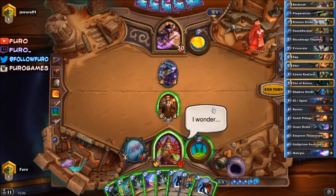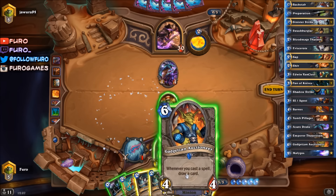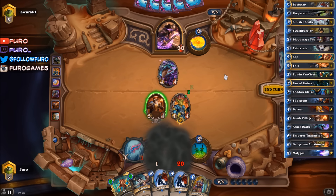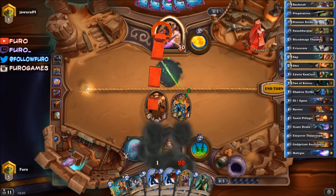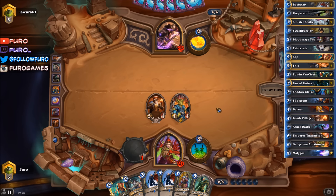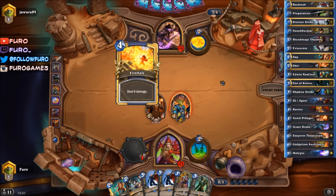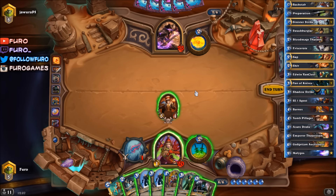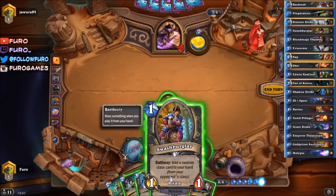Let's just play the Auctioneer now. Then we will draw two cards - I get the best deals anyway. There's a Swashburglar, and there's an Edwin. Five in the face. He's definitely targeting the Auctioneer now, but he has lost one Frostbolt, one Torch. So maybe he needs to use a Fireball here. There you go, that's a Fireball. Another preparation - that could be a big Edwin.